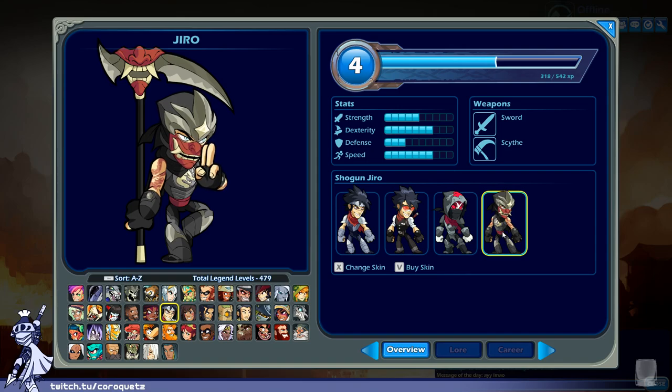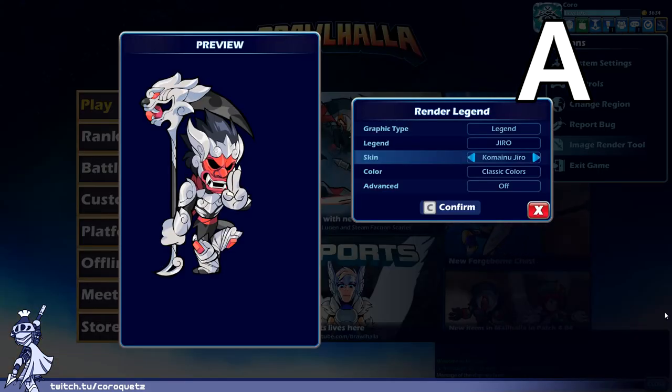Shogun Jiro — the tattoos are a nice touch. The masked scythe is really good. The mask is okay, the dragon marking on the armor has some nice stuff. There's also a bit of tattoo visible on the other arm. They put some work into this one — it looks like a Mortal Kombat character almost. Shogun Jiro gets an A.